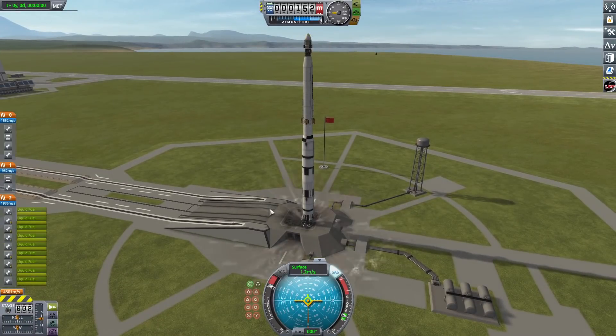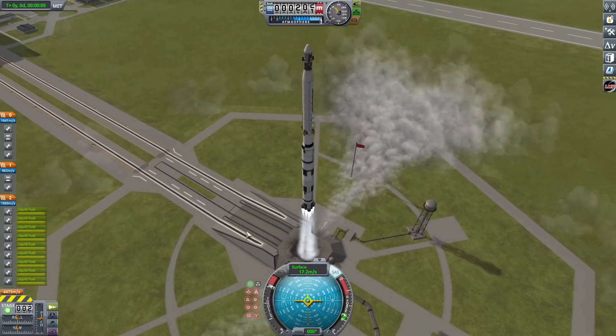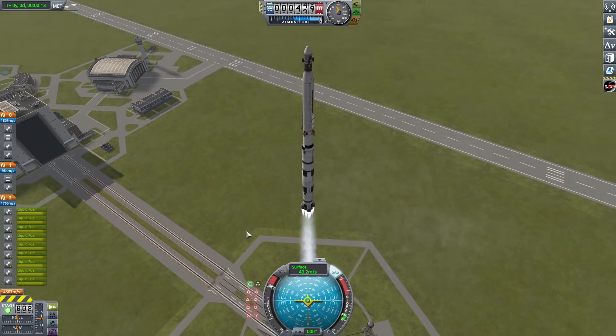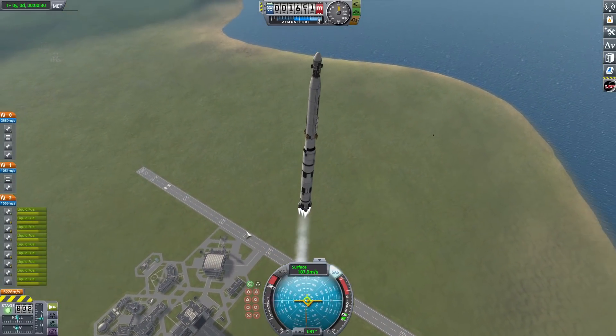Right below the science module there are these two little observation modules, which you'll see us use. There's something pretty cool you can see with them.